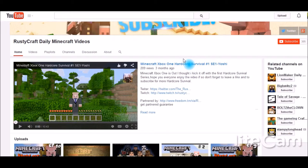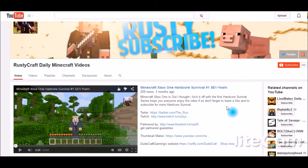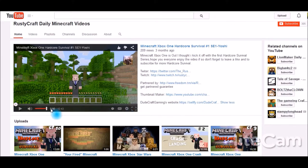Moving on to your channel intro — everything here is laid out nicely, everything's spaced out very well. Partnered here, thumbnail maker, all kinds of fun stuff. Everything right here is well done. The only thing I see is this is a 10 to 43 minute video set as your channel intro. Normally your channel intro shouldn't be one of your regular videos — it should be an intro video, two minutes long at most.